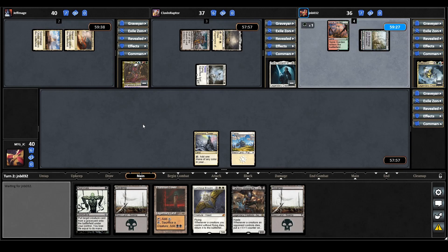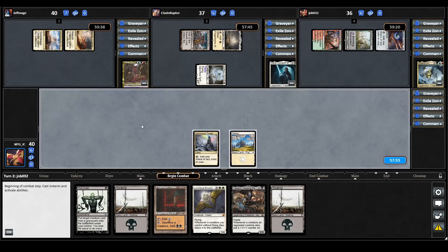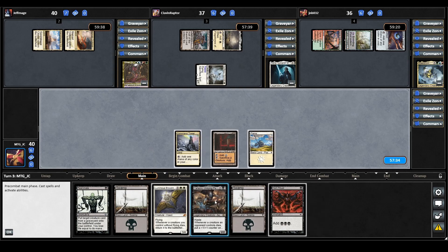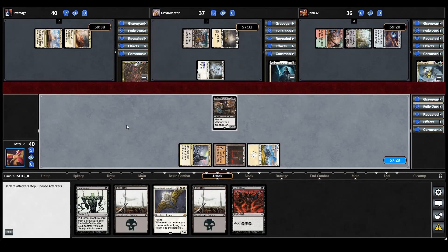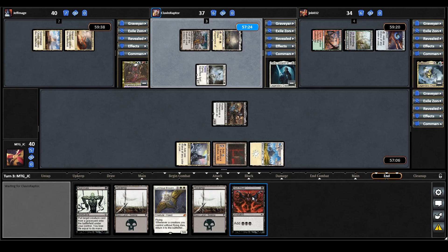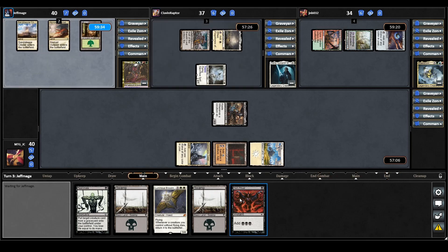Maelstrom Wanderer plays a land — it shocks them — and now they cast an Arcane Signet. We draw a Dark Ritual; we just have to get some juicier creatures into our hand. So we'll play our Phyrexian Tower and get Yeheni on board. We move to combat and attack the Maelstrom Wanderer player. We could have attempted to cast our commander, but I want to hold the Dark Ritual for when we really need it.